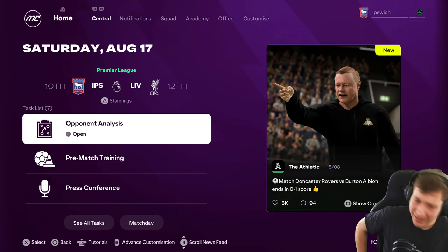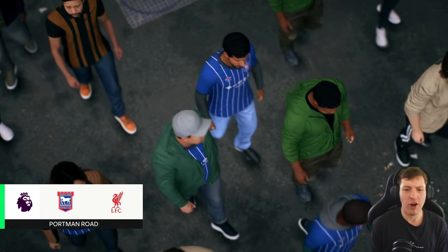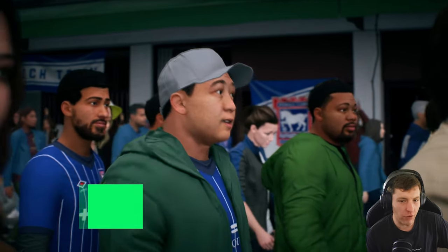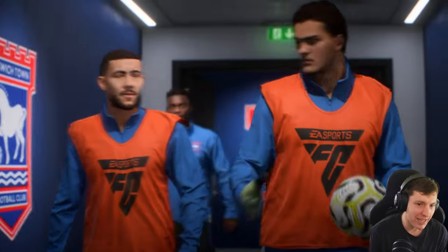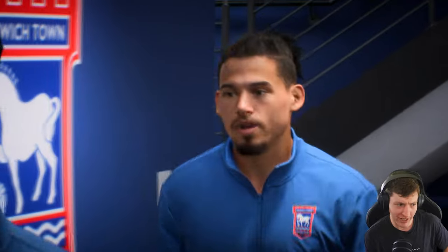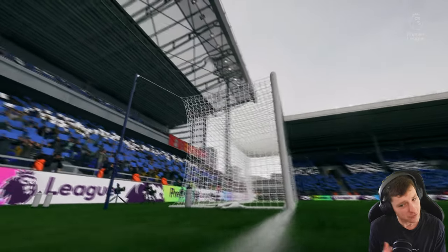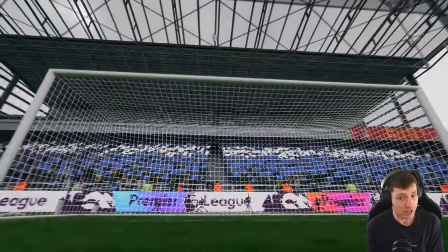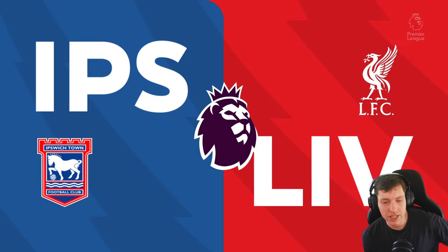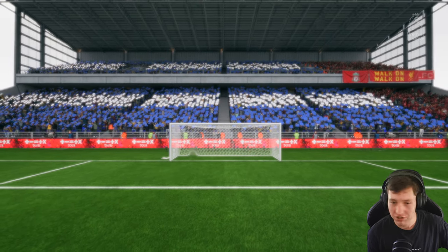It is match day one at Portman Road as we host Liverpool to kickstart our Premier League season. The goal is to stay up, but I'm an ambitious person — so I want to win the league. I managed to get the tactic to work: before the game in team management, import the code then, and I think it's saved. The system is very simple — we're going to be sitting deep and hitting on the counter.